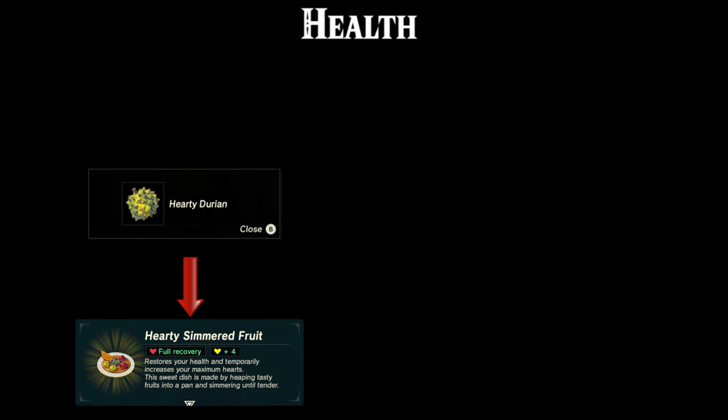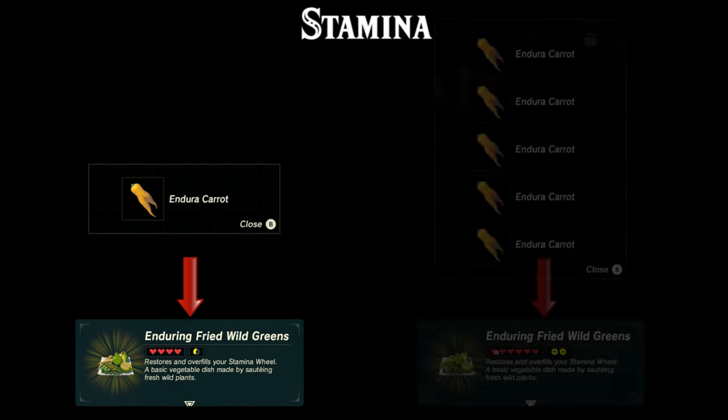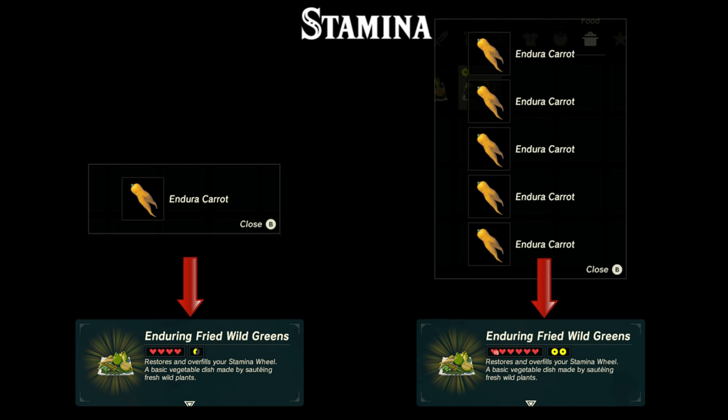Now let's talk about health recovery and bonus hearts. Cooking a single hearty durian will fully recover your own hearts as well as give you four bonus hearts. Each extra durian you add to the dish will give you four additional bonus hearts, up to a maximum of 20 bonus hearts if you combine five durians. Stamina recovery and bonus stamina works the same way. Cook a single enduro carrot to fully restore your stamina as well as give you almost half a wheel extra. Every enduro carrot you add will increase its effect up to two extra wheels of stamina at 5 carrots. You can also feed your horse an enduro carrot by dropping it on the ground, and this will temporarily increase the horse's stamina.